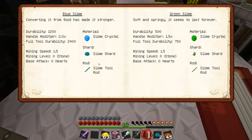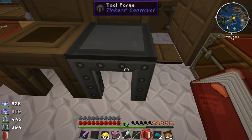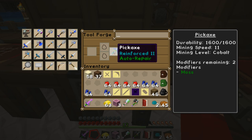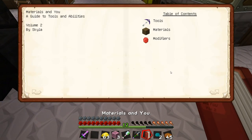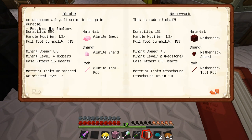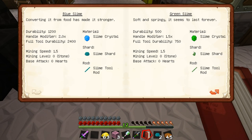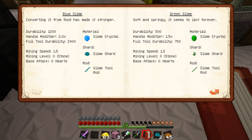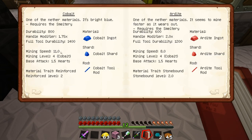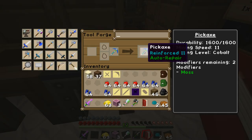It's got a very strong handle right off the bat. I made the binding out of cobalt and the actual pick head out of cobalt. Why waste the very few cobalt I have? Well, you can see here alamite mining speed is level eight. Making a pick head out of alamite would only be 1.5 times mining speed - that's bullcrap. Cobalt mining speed is 11 for the pick head, right off the bat. So mining speed is 11.